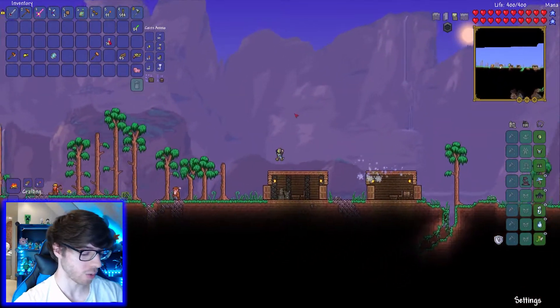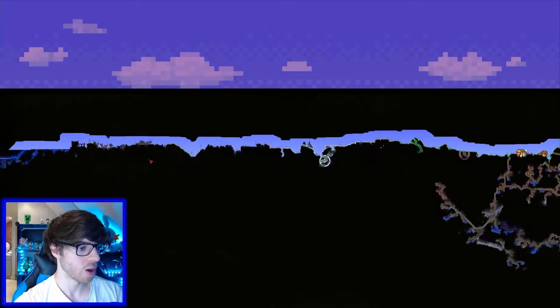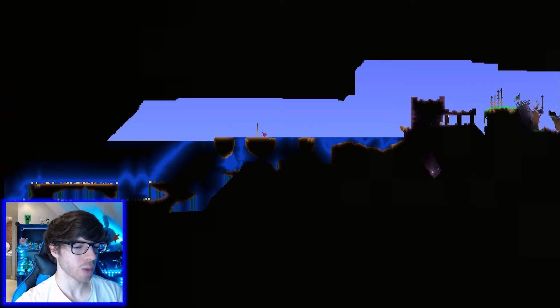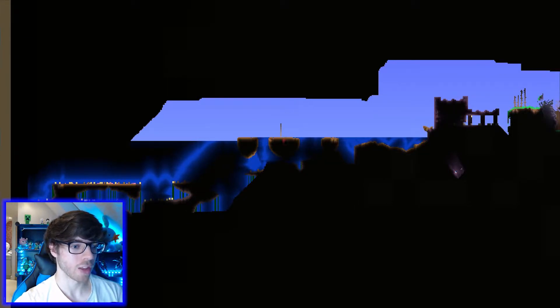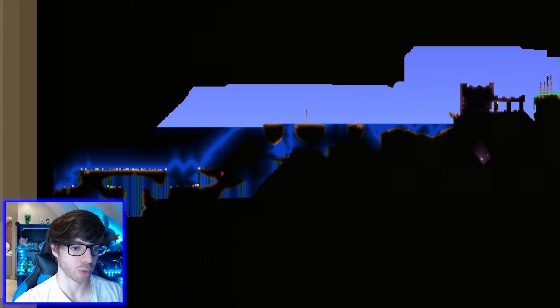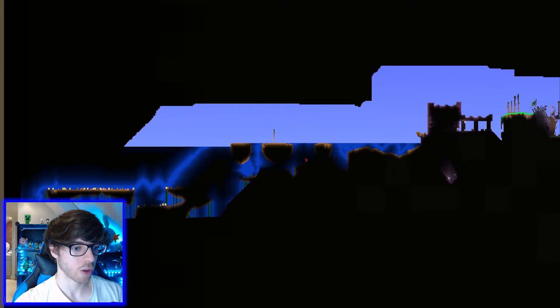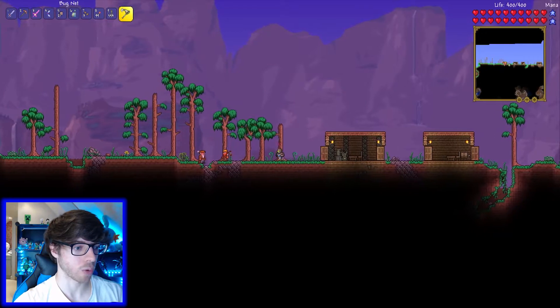The first thing we're going to do is build a house for said NPC. I didn't think the dungeon was that close to the biome thing, but over near this sulfur - I suppose we could build it on one of these islands over here, because basically the NPC gives, like, a water breathing thing. That's going to be really helpful to explore this sulfur ocean or whatever it's called. So we'll go and build a little house over there.